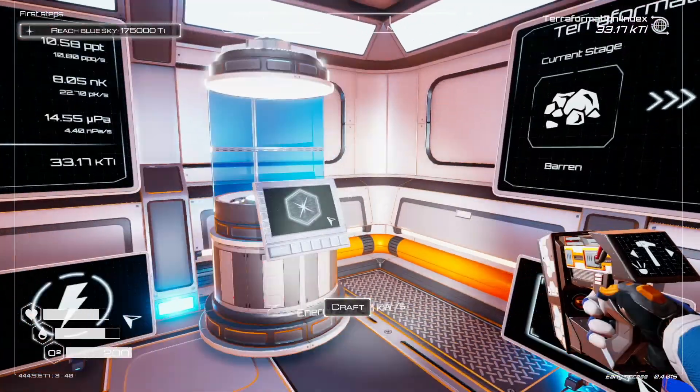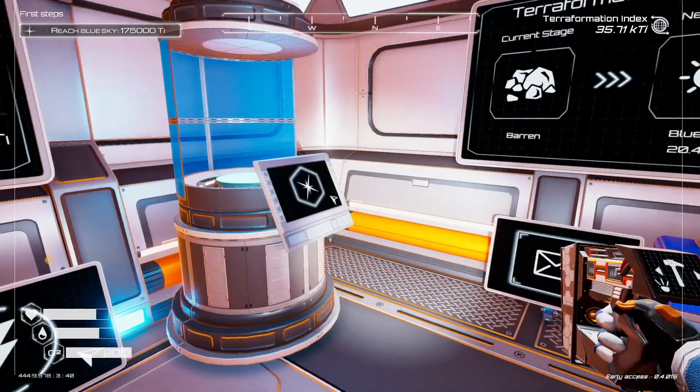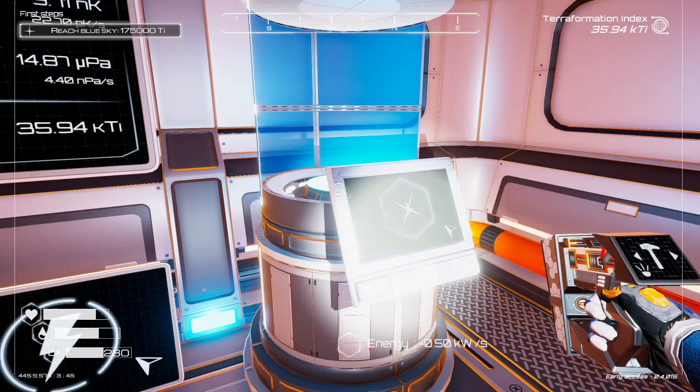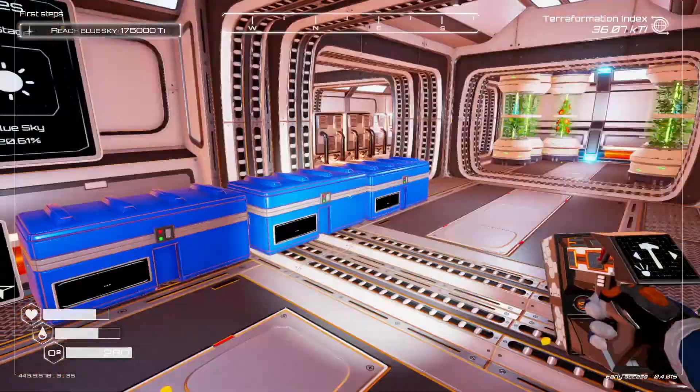I wanted to build that T3 oxygen tank — time to build this thing. The T3 oxygen tank goes from 100 to 280, so 100 is what you start with and now we have 280. Sounds good.